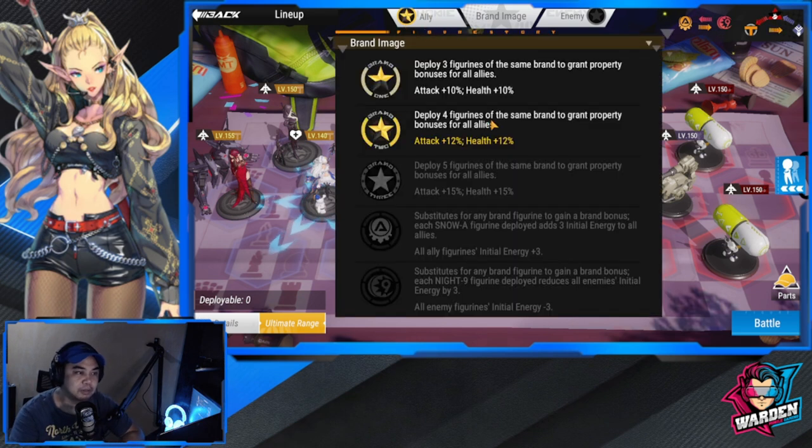The team compositions I'm going to suggest will be built around the buffs you receive. Teams will be centered around each faction or brand, but feel free to tinker. Most teams I'll discuss use heroes of the same brand to take advantage of buffs, but if you're at deploy five, you can bring someone from another faction if you're missing a specific figure.